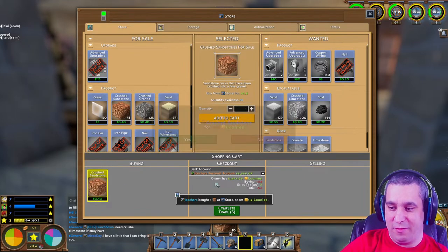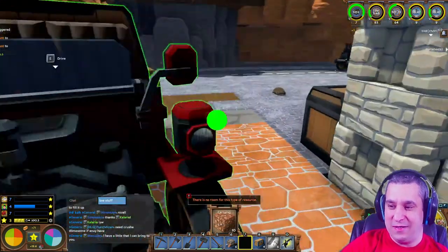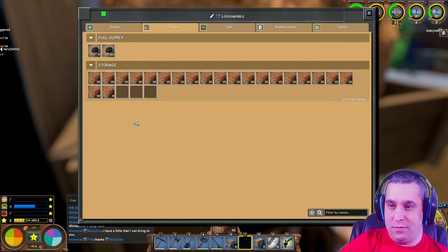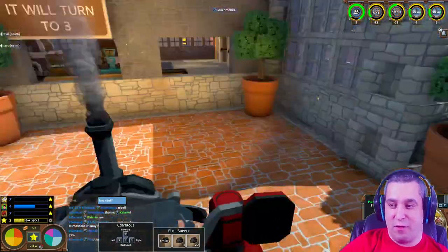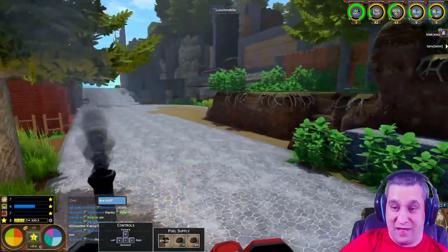There is a maximum - I'm going to hit it soon. It's 218, I think. It depends on what kind of stone, because granite might be 212. With the cart you could have like 97 crushed sandstone but only about 93 crushed granite.